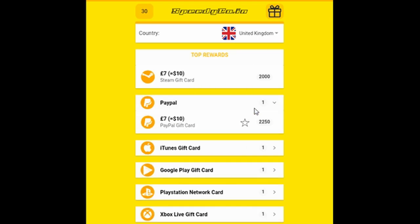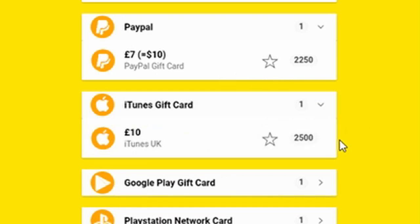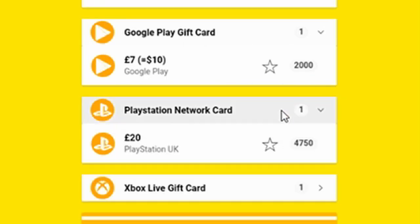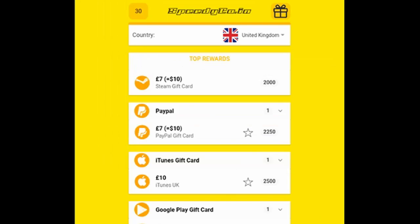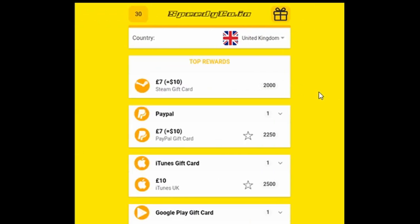Then go back onto the presents and look what you can gain. You can get a free $10 PayPal gift card for 2,250 points. iTunes gift card — 2,500 points. A Google Play gift card — $10, 2,000 points. PlayStation Network card — £20, 4,750 points. 3,000 for an Xbox $15 gift card. It's as simple as that. All you need to do is whenever you can actually redeem these, it'll show up in your redeems. I haven't actually redeemed anything yet, but it's literally as easy as that.